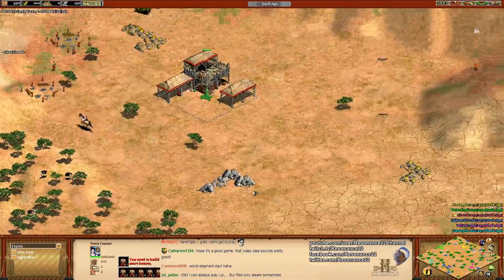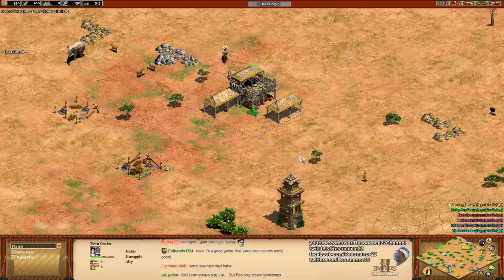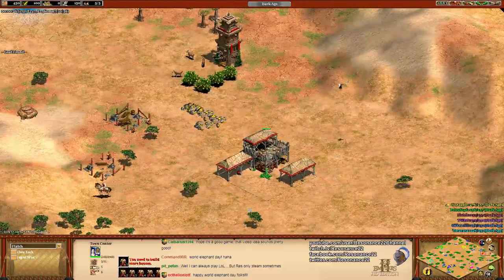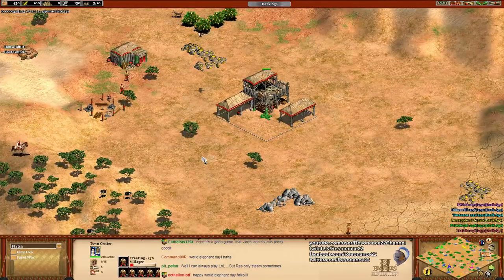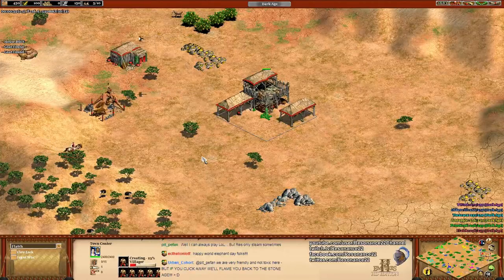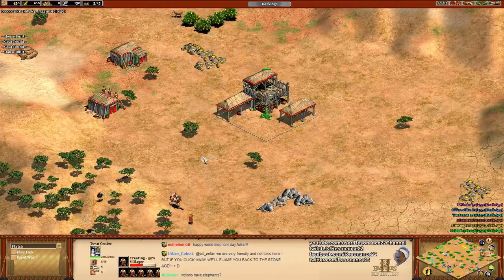On Serengeti, do you not start with a castle if it's regicide? The whole point was you're supposed to start with a castle so you could make the elephant unique units. Disaster - I picked Serengeti because it's thematic. There is an African elephant and an Asian elephant, and I feel like I've been gypped.